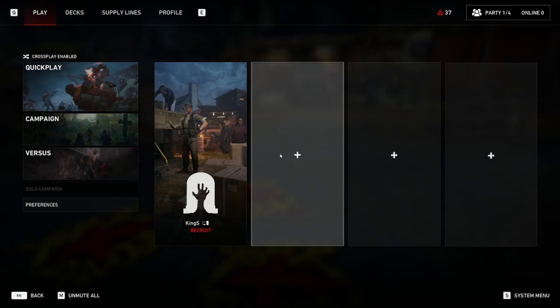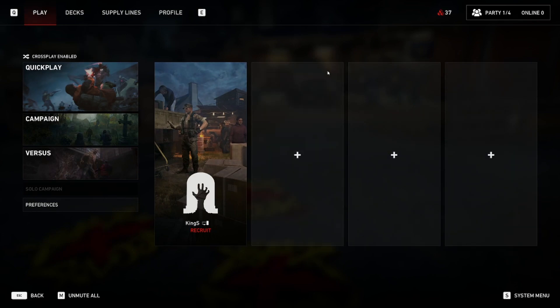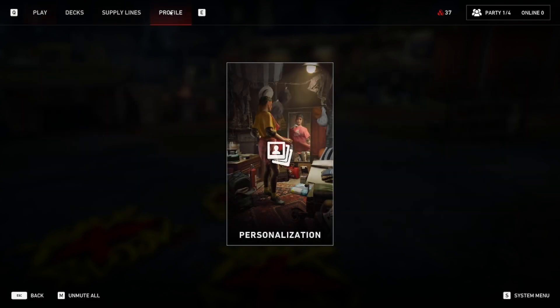On PC you press Tab — I'm not sure what the button is on consoles — but on PC that brings up this menu. Click on Profile up at the top and you can edit everything from there.